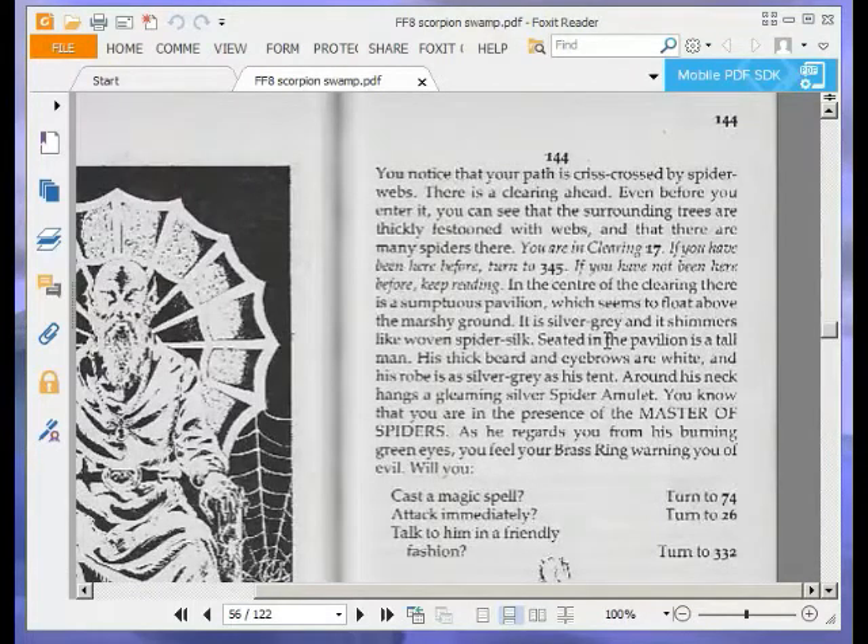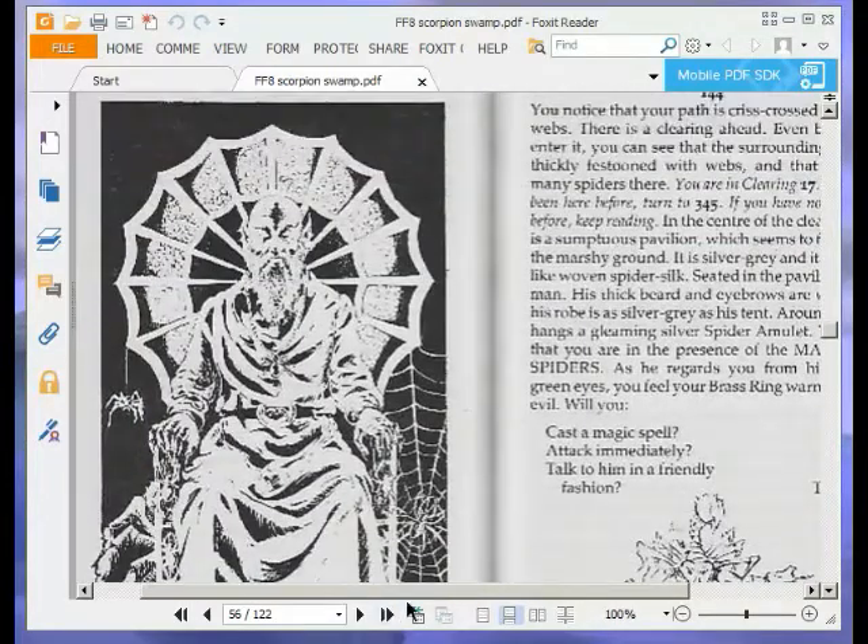You notice that your path is crisscrossed by spider webs. There is a clearing ahead. Even before you enter it, you can see that the surrounding trees are thickly festooned with webs, and that there are many spiders there. You are in clearing 17. In the centre of the clearing there is a sumptuous pavilion which seems to float above the marshy ground. It is silver grey and shimmers like woven spider silk. Seated in the pavilion is a tall man — his thick beard and eyebrows are white, and his robe is as silver grey as his tent. Around his neck hangs a gleaming silver spider amulet. You know you are in the presence of the master of spiders. Your brass ring warns you of evil. Will you cast a magic spell (turn to 74), attack immediately (turn to 26), or talk to him in a friendly fashion (turn to 332)? We are going to cast a spell, turn to 74.